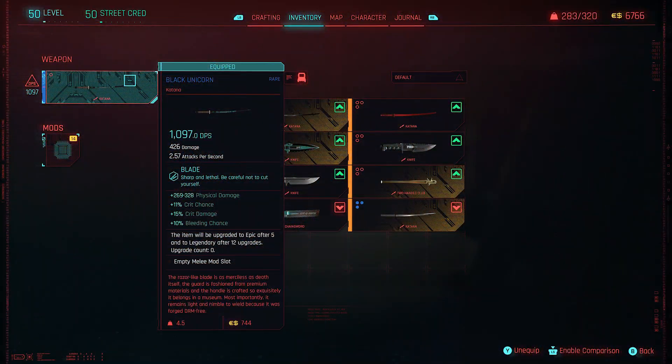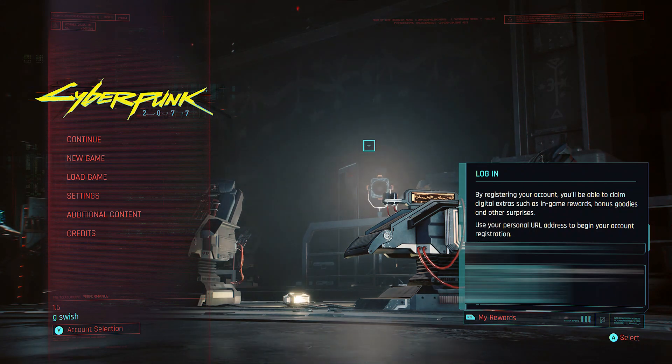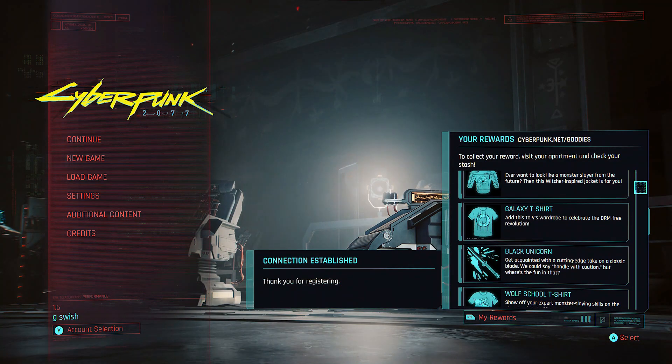Next up we have the Black Unicorn. This one is a little bit different to get hold of, because it's the only one where you've got to actually join up to a site — the GOG site. It's going to show you on your front page for Cyberpunk exactly what you've got to do, go down to your rewards, join up to where it tells you to, and then you'll be rewarded back at your stash with the Black Unicorn and a few other features.